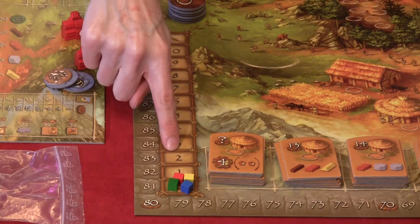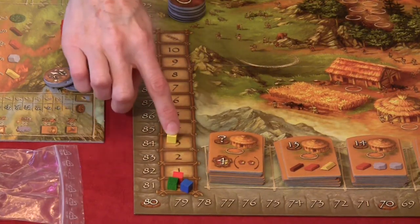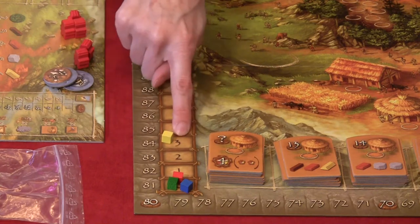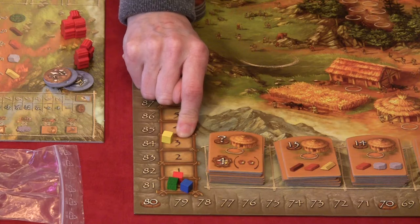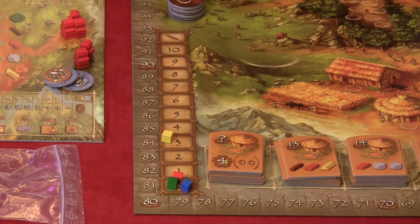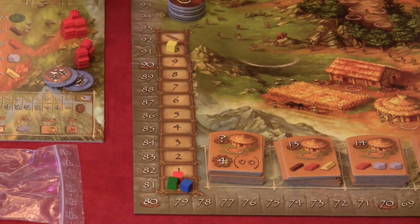Right next to the huts is the farm track, where you note how many farms you have. If you have three farms, that's three less food you have to spend each turn to feed your meeples. You can have up to ten meeples — that's how many of each color come with the game. So if you manage to get ten farms, you wouldn't even have to worry about food — you would be automatically feeding your meeples every turn.